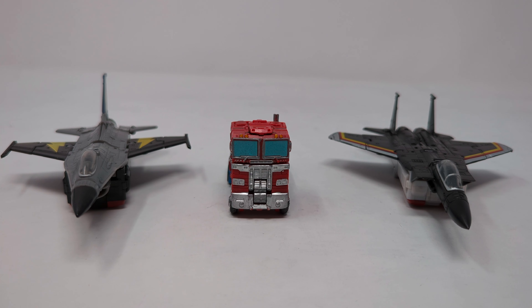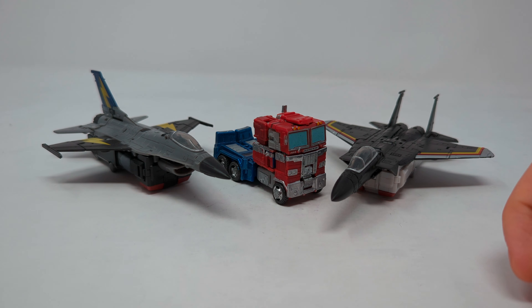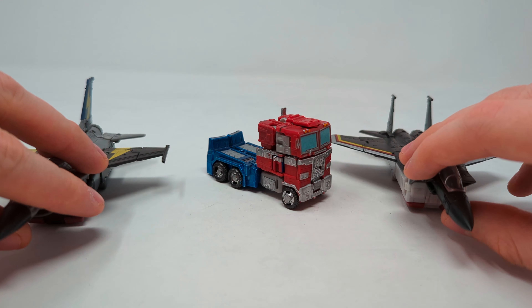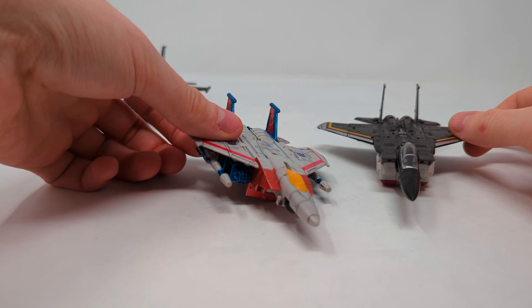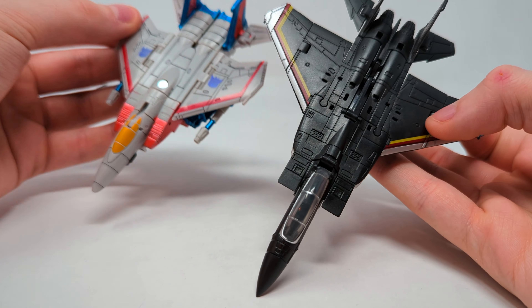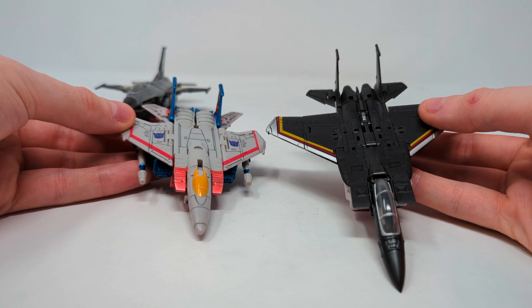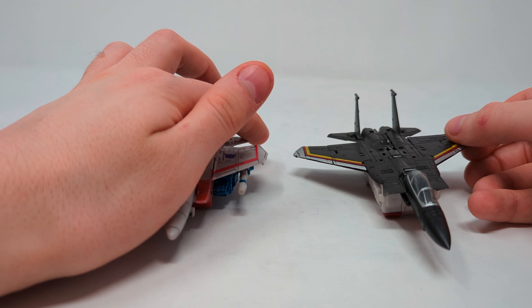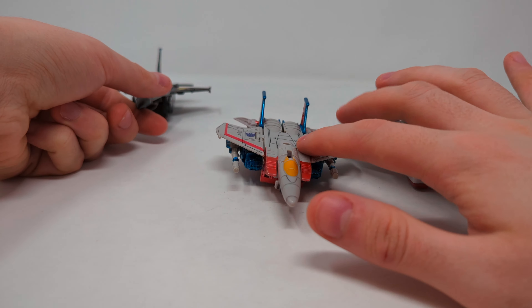Let's start size comparisons with Core Class Optimus. I'm not a big fan of Core Class Optimus — the truck mode is just weird — but this exists. It's definitely not to scale at all, but it exists. Core Class Starscream is only slightly better, and by slightly I mean because of the scale difference between these two. Yeah, big difference. But he has a more accurate and sleeker F-15 while Air Raid's is more cute and pocket-toy-like.